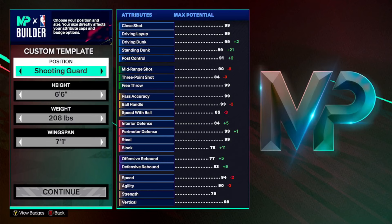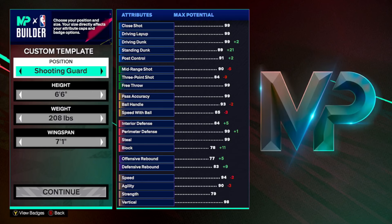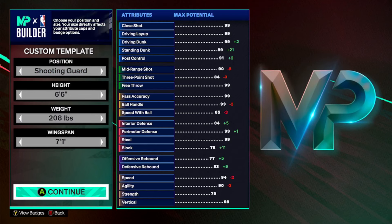What's up y'all, it's Uncle Drip in the building — I got another one for y'all, quick builds defensive series. We got a shooting guard, 6'6", 208 lbs, 7'1" wingspan. You can see all the potential with this build. Remember, you guys are gonna be able to get those extra cap breakers, so do with those as you please. Take a good look — we're moving on.